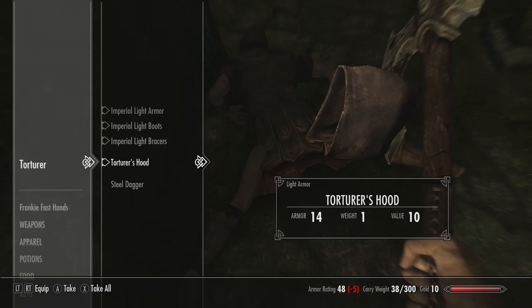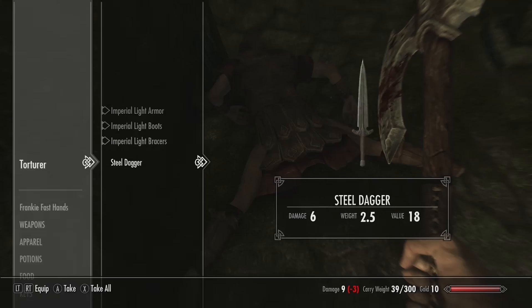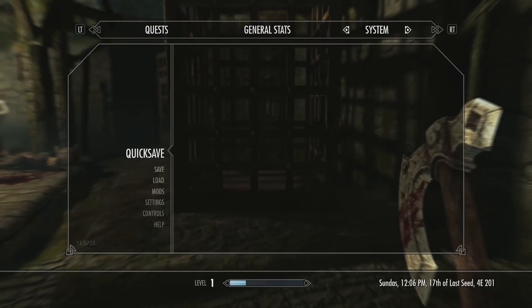Ooh, do we need Torturer's Hood? We want the Hood - heck yeah! We need that, put it on. It's a really horrible defense, but we need to have it. We have to. It needs to happen.